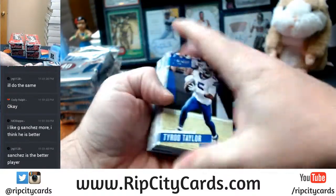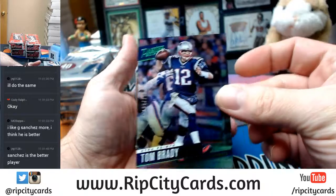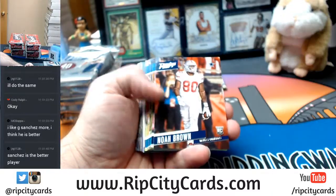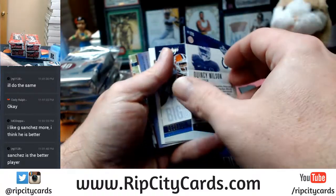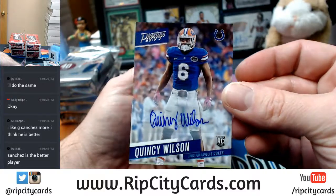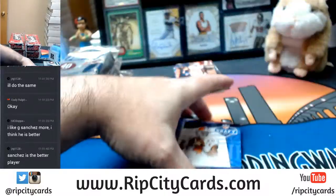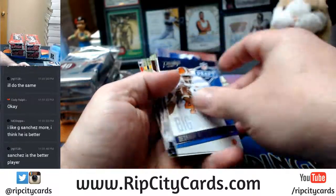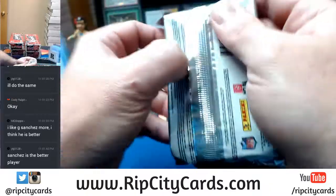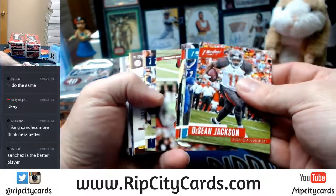Again, all of these mercifully put together the same way — veteran base on top. You've got a Tom Brady extra points to 150, then your set of rookie cards. Then for the Indianapolis Colts, Quincy Wilson — go Gators — autograph, and your various inserts and another stack of veteran base.